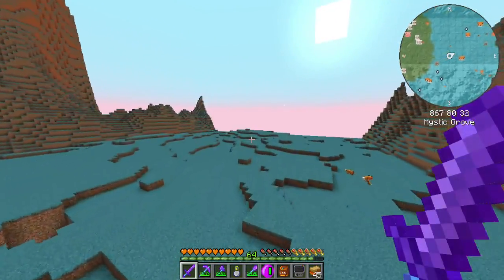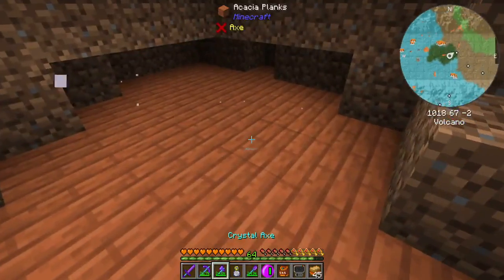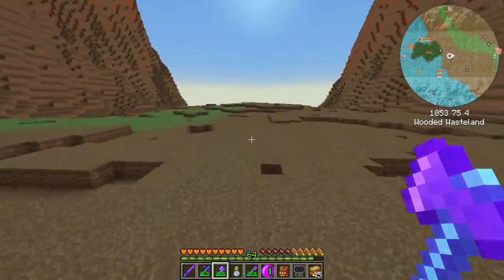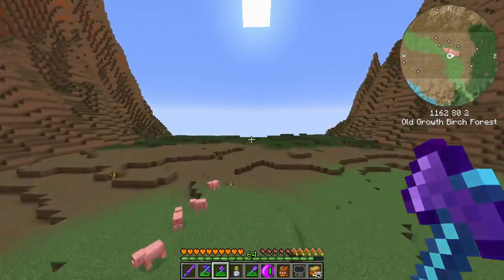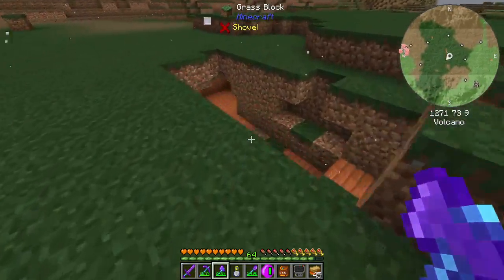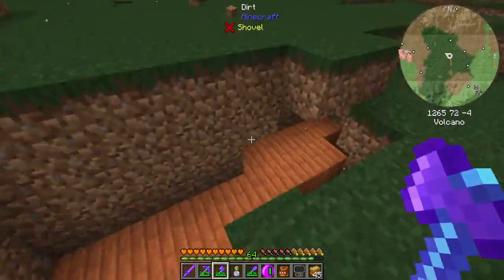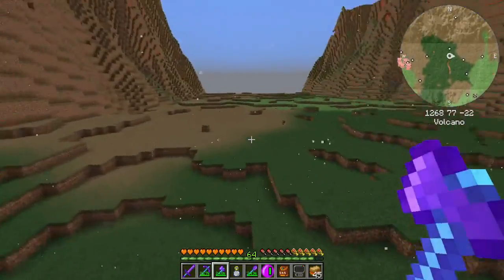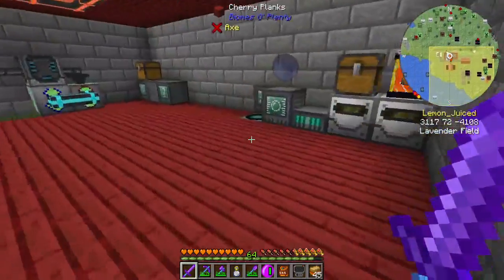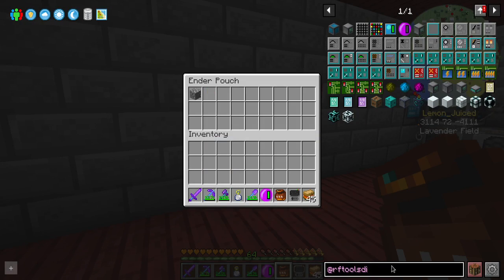I don't think we're going to be getting a good dimension — we're super unlucky. We're definitely not getting any of those structures in this dimension either. These dimensions are much more pleasant to look at than the past ones, just by virtue of having some variety, but we're still not getting any of those structures. Nighttime came around and we didn't even get the whatever's in there — the slimes. So I'm going to call it on RF Tools dimensions for today.